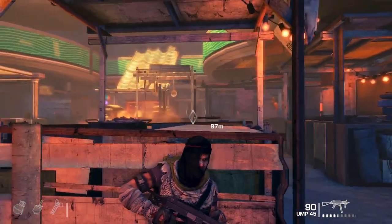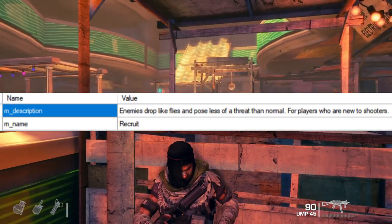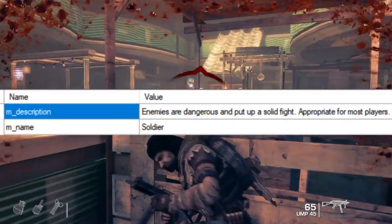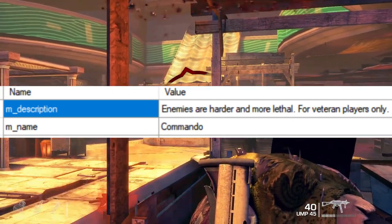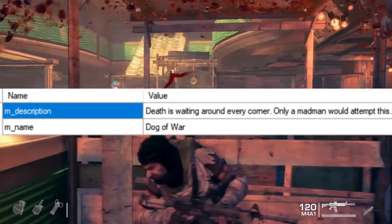Missions themselves also had different names, as did the difficulties. Some of them sound similar to Call of Duty ones. Easy was called Recruit, Normal was called Soldier, Hard was called Commando, and the FUBAR difficulty was called Dog of War.